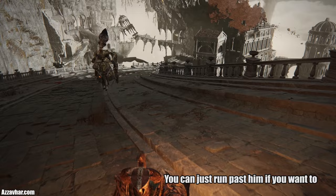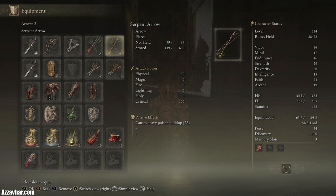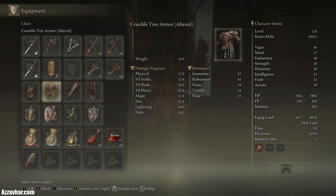I'll show you the setup we're using for this boss. We have two keen scimiters plus 25. We've got a serpent's bow and we'll be using serpent's arrows to apply poison. We've got the golden beast crest shield plus 25 which has 100% physical damage negation — it's classed as a great shield and only requires 24 strength to use.